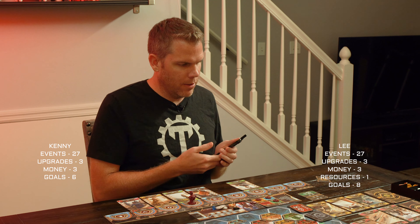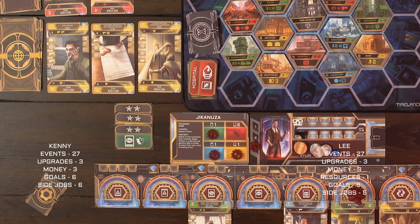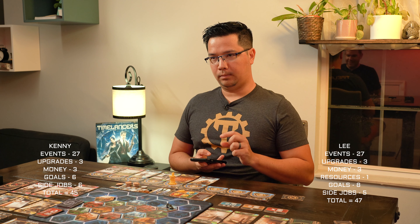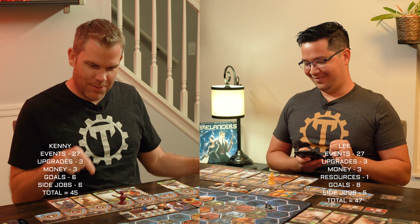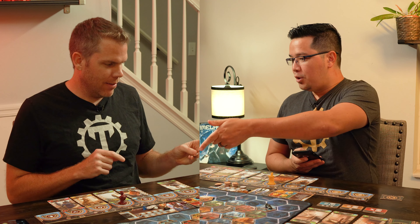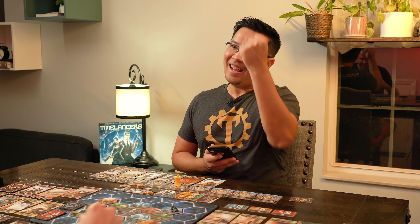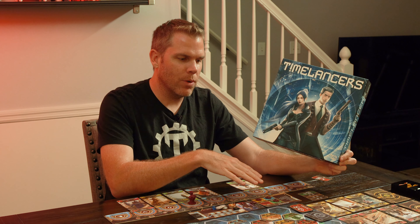Then you add up two for every goal complete — I only have six, and I knew Lee was going to have more there. Then you add up from your side jobs: two, four, six — I have more than Lee on that one. So I have 45, Lee has 47. You beat me again. I needed that one more round. You took the card I wanted — I wanted to get the Somme on my next turn and then I would have gotten that side job. So that was a new playthrough. You can see the new mat and the new changes for the enforcer mechanic, where you have the different actions that the enforcer takes.